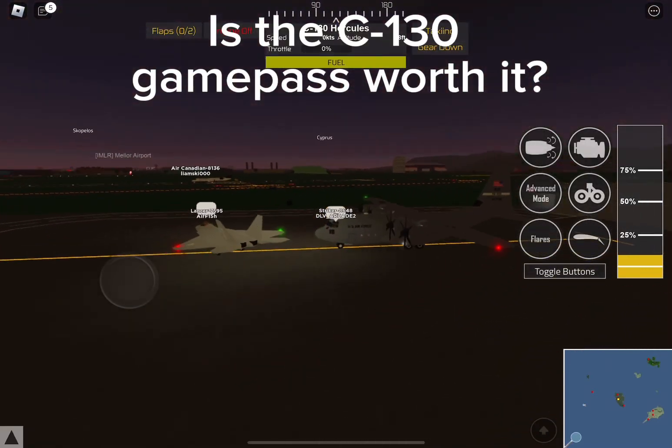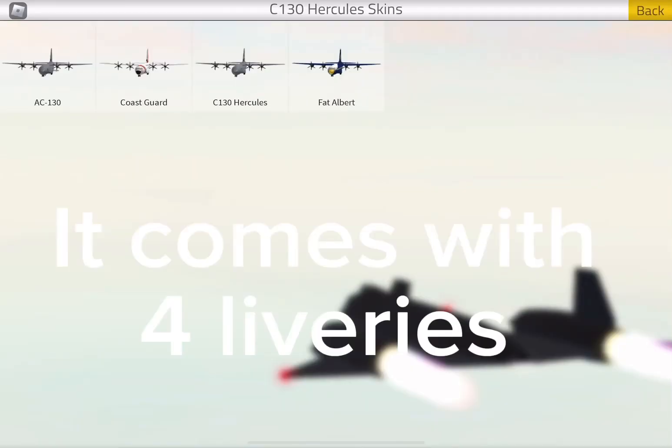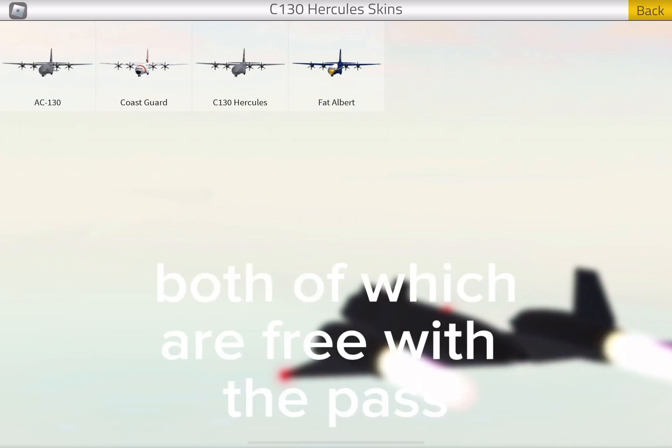Is the C-130 Game Pass worth it? With Proximal Gaming to Thousand, it comes with four liveries. A C-130 and a foe are pretty similar. It also comes with unique Coast Guard and Blue Angel liveries, both of which are free with the pass.